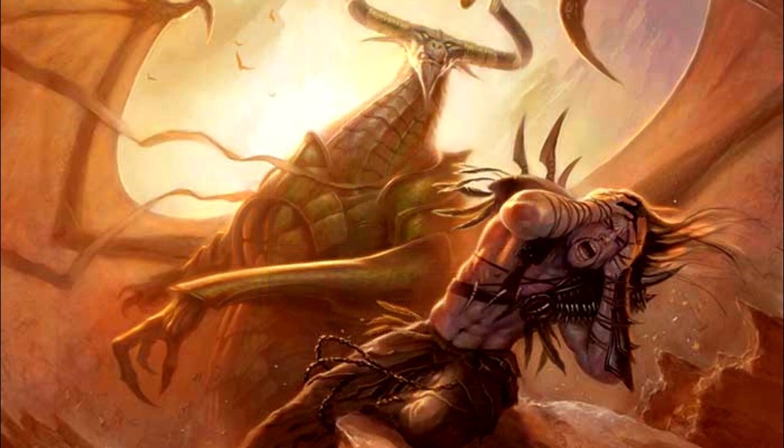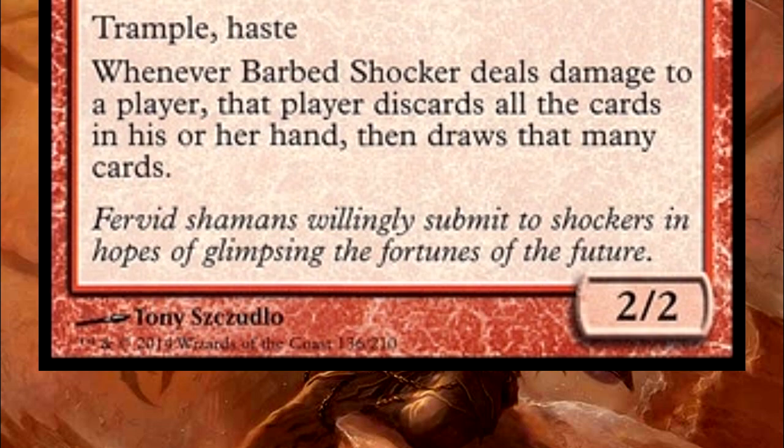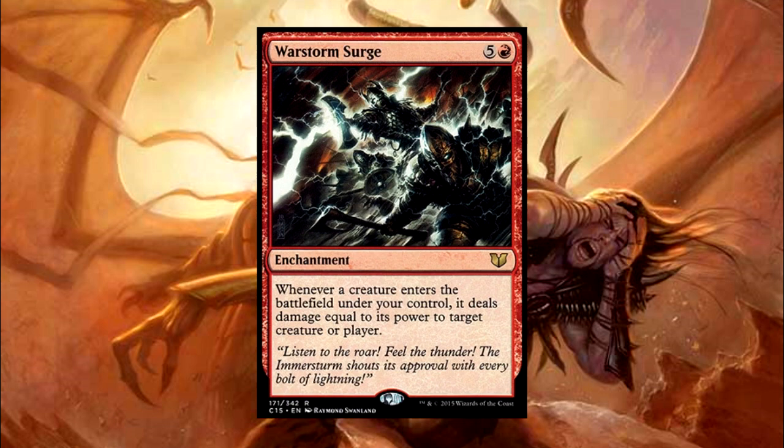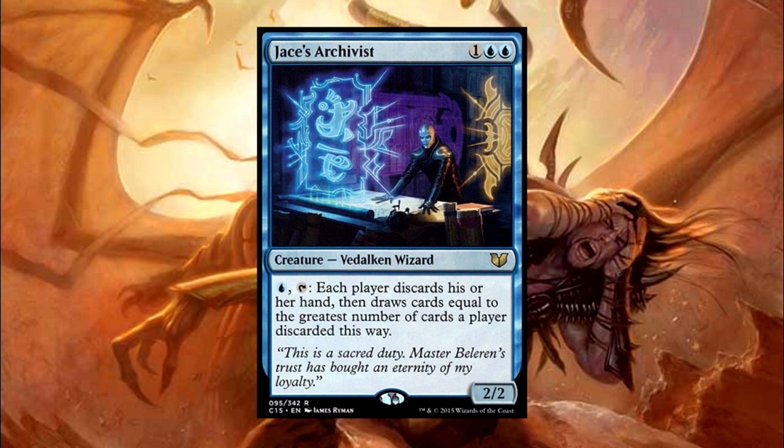In terms of creatures, we don't run too many as most of our oomph will come from our non-creature spells, but with our creatures we do get a lot of value. Barbed Shocker forces an opponent to cycle their hand each time it deals damage to a player. Take note that in the case of the Shocker, and even with Bolas himself, it does not require the damage dealt to be combat damage. I'd recommend War Storm Surge for some immediate impact of these two creatures' abilities. Jace's Archivist gives another cycle ability for super cheap, and these hand cycle abilities ensure your opponents don't get to hold onto their hands for very long.